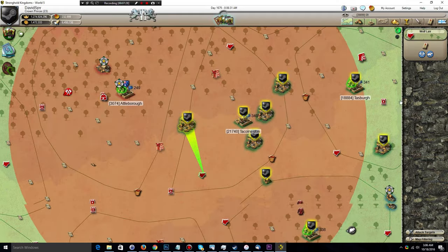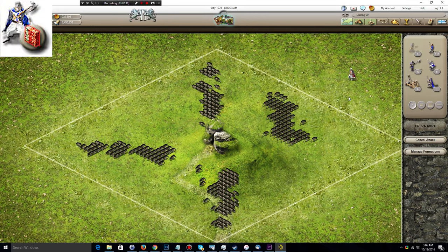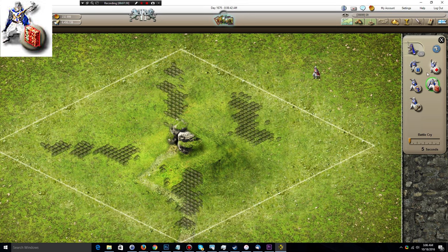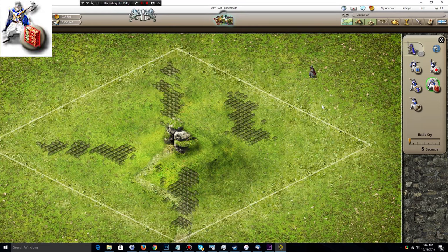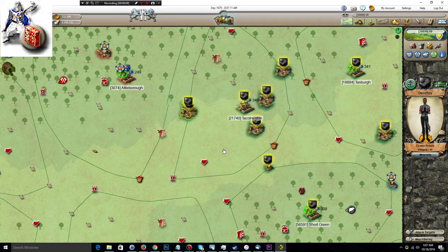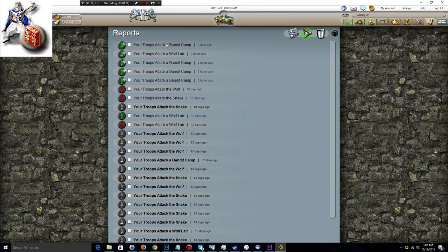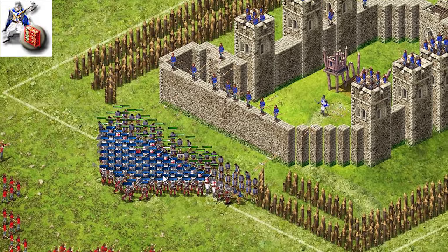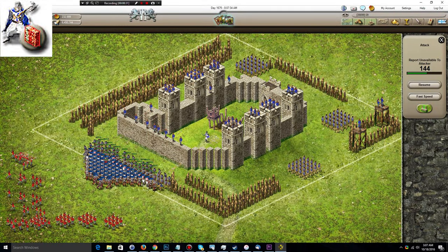Moving on to the fourth tactic, we have battle cry. Most of these are very similar in terms of setting them up — you just click on the corresponding icon in the control panel for the captain and then adjust the number of seconds. Battle cry does not have a targeting system; it simply has a range around the captain — I believe it's a five-tile radius according to the wiki page for captain tactics, which I'll be including a link to. So it's going to put your captain on the front lines essentially, which might not always be desirable.